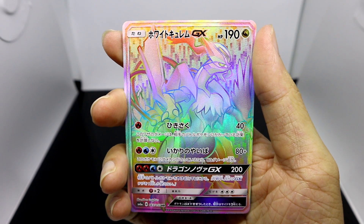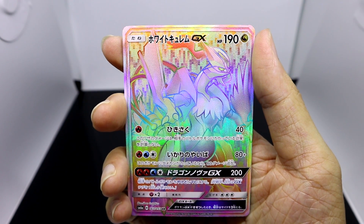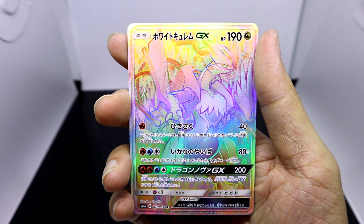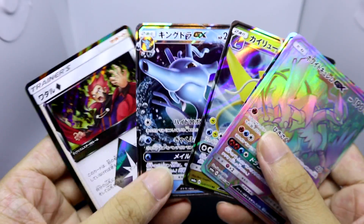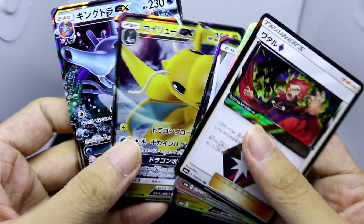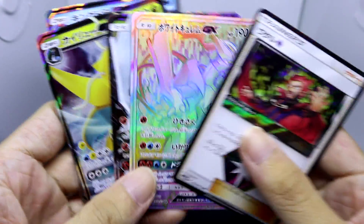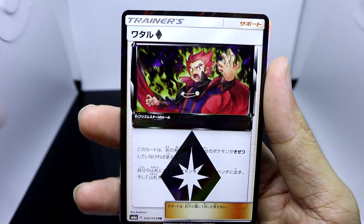If you enjoyed this Dragon Storm opening, do give this video a like and let me know in the comment section below what you guys think of this brand new Japanese set, and what you guys think about the upcoming Pokemon Switch game as well. Looking through my foils, it's pretty cool imagining having to fight Lance in a game and then having to deal with his Kingdra, Dragonite, and maybe even a Kyurem GX — maybe we'll have a fight like that in a future game, because it'd be pretty damn epic.